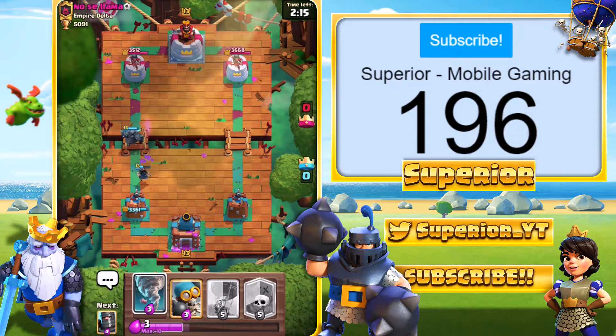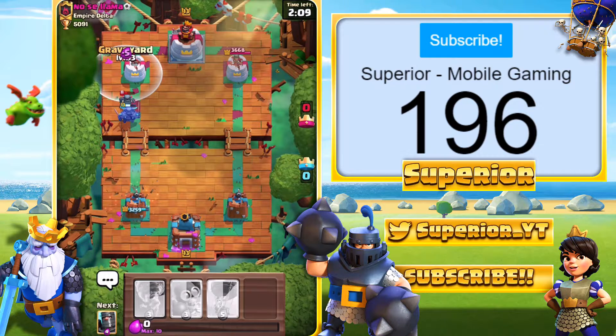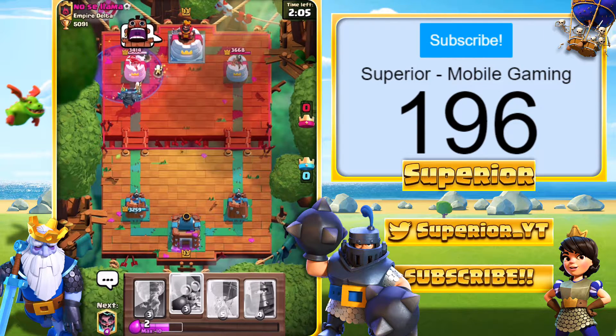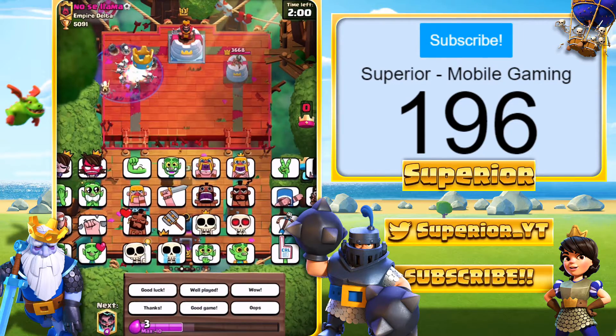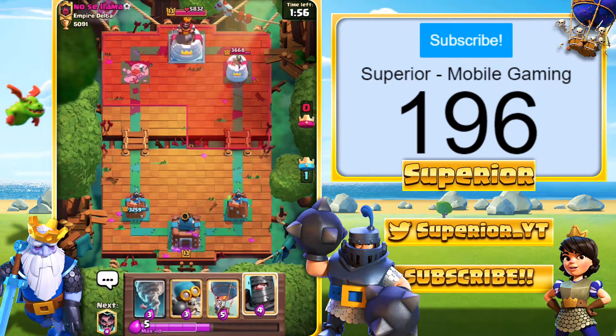I'm going to see where he goes — we have a few options available. Looks like he's got the Mini Pekka, so I'm just going to go in with the Graveyard. The Pekka should survive and kill the Mini Pekka, which she did right there. He's going to go with the stream and Hog Rider emote. We're looking pretty good so far. If you're enjoying the video, drop a like and a comment!